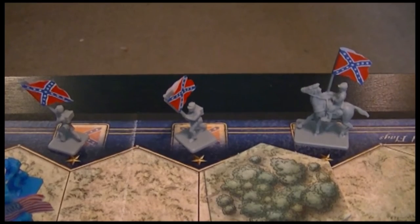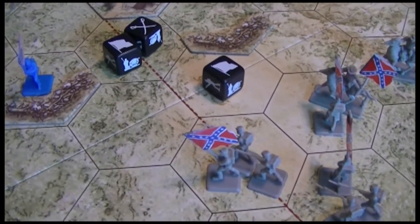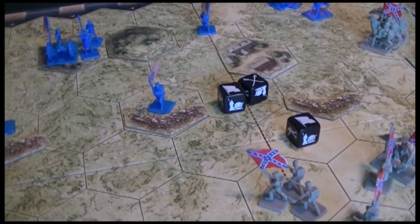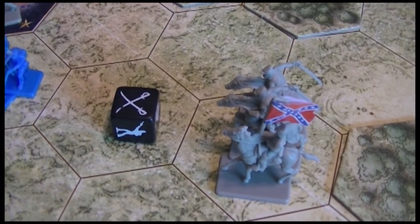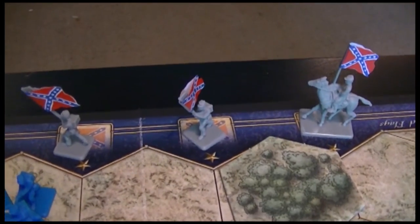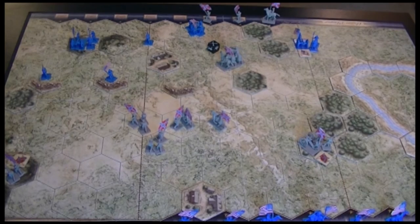The Federals answer back at the earthworks — one kill and a retreat — and artillery causes the Confederates to retreat again. Knowing when to pull back has really been the Confederate secret here, saving them from outright kills. The Confederates finish by killing an enemy commander. They only needed one more point, and capturing an enemy commander seals it — six points to three. The Confederates have won, just as they won the real battle, pushing hard in the center, coming around the right flank, and panicking the Federals into pulling back.